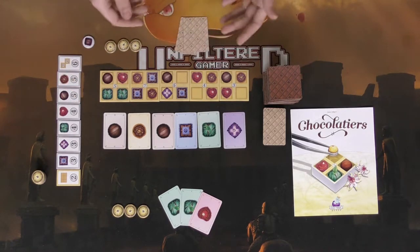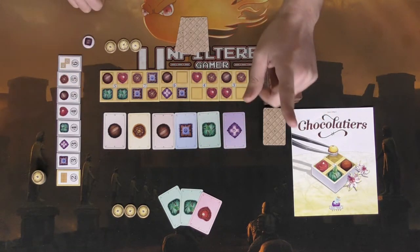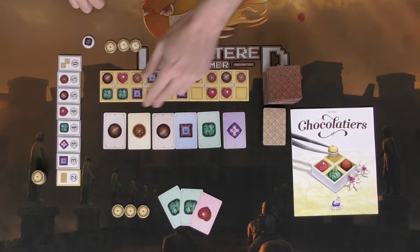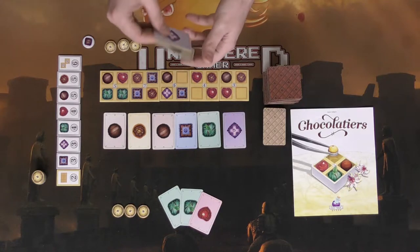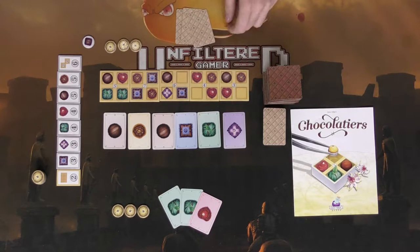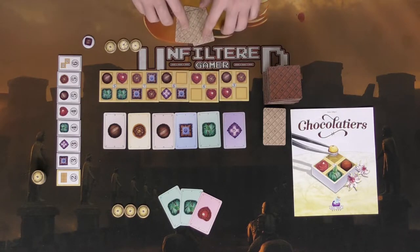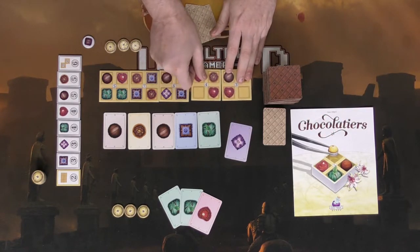You can always take two actions per turn. Action one: draw any chocolate from the display and replace it from the stack. Action two: discard any chocolate from your hand and draw two chocolates from the stack. Another action: discard the equivalent number and type of chocolates from your hand and pick up the sampler tile associated with that. For instance, this tile requires two heart-shaped chocolates and one cluster chocolate — discard those cards and take the sampler into your tableau.